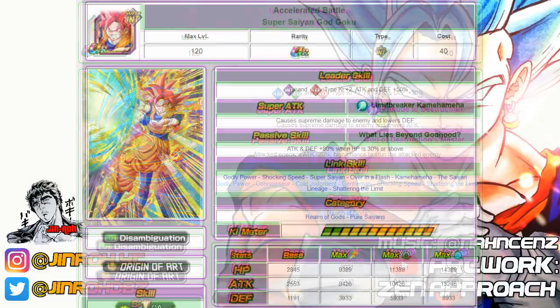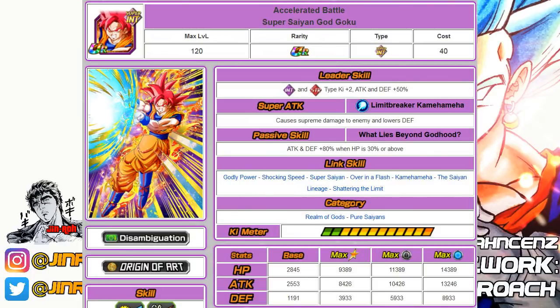Number seventeen is the Intelligence God Goku — a balanced unit with plus 80% attack and defense passive when HP is 30% or above. He fits well into a Realm of Gods team but is ranked lower than the Agility version because he has fewer categories, not falling under both Realm of Gods and Pure Saiyans.